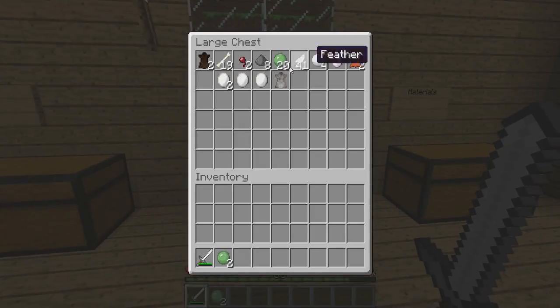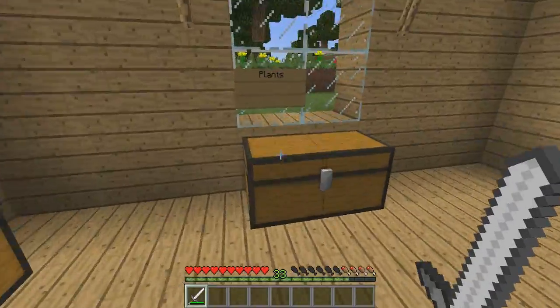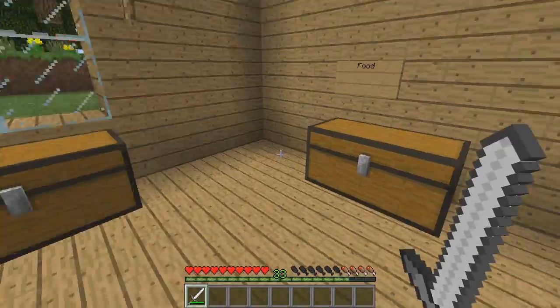I have a lot of slime balls, which are really good because I might need them for sticky pistons later on. I got some leather, and I found out how to actually hatch eggs — I might do that later on. I might have myself a snake. I need some food.